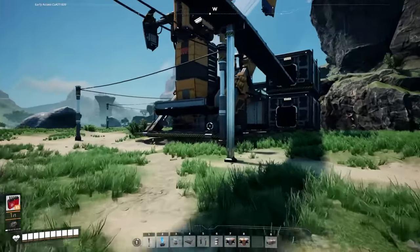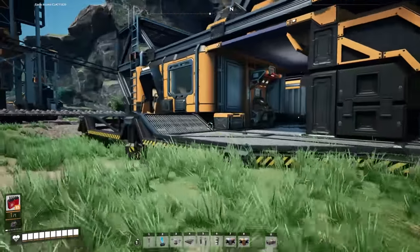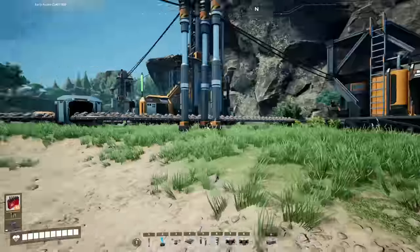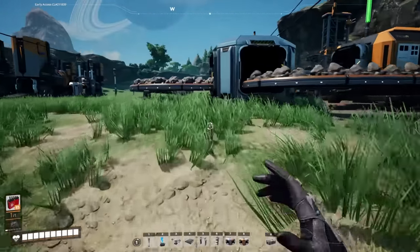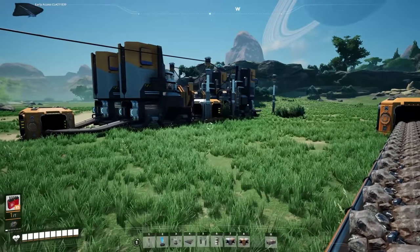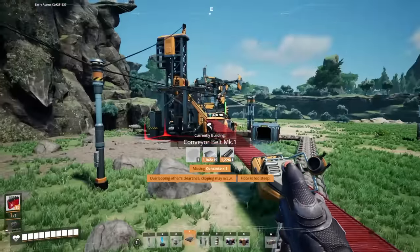The craft bench can make pretty much everything except for space elevator parts, and you need those to win the game. So you're kind of forced to automate a factory. It kind of sucks because you have to use your resources, so handcraft as much as possible when you can. And when you're getting started in automation, you're going to need mergers and splitters.